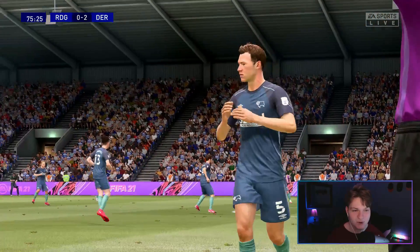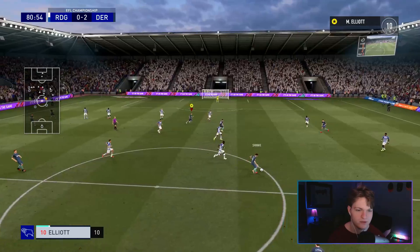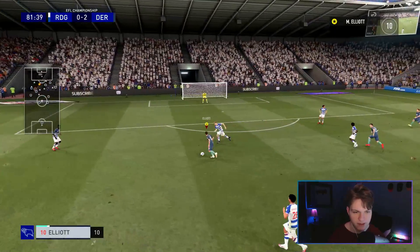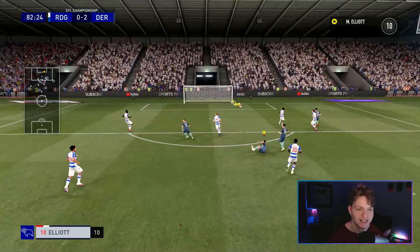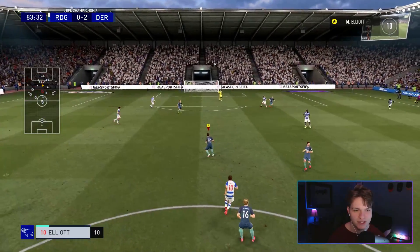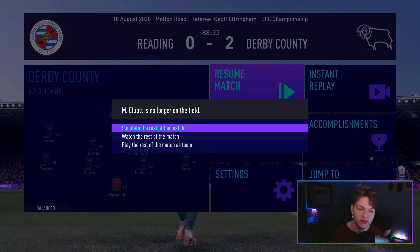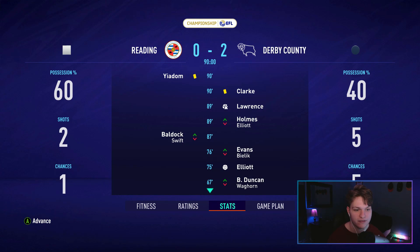75th minute, 2-0 up. Our 6th goal of the season - we are just tearing it up in this episode. Shinny has the ball, Lawrence, good run from us to get in a good spot. On a hat trick, might as well go for a shot again. 84 minutes, 2-0, this looks like it is going to be another win for us. And in the 88th minute we are subbed off - 2-0 up though. We had a 10.0 rating when we got subbed off.